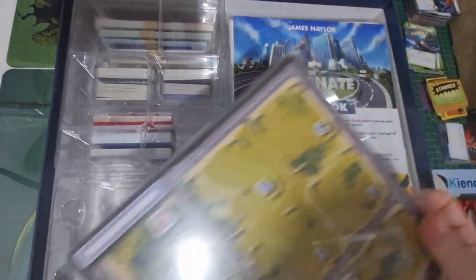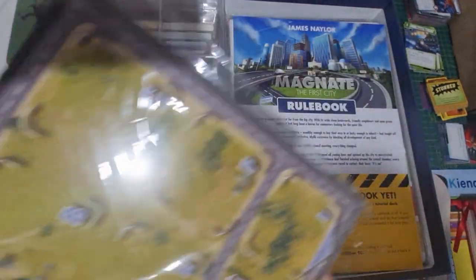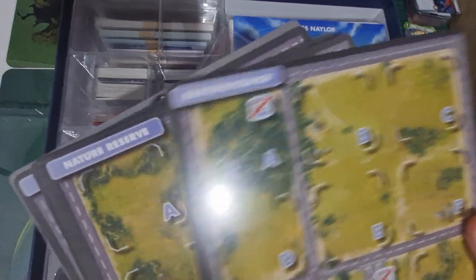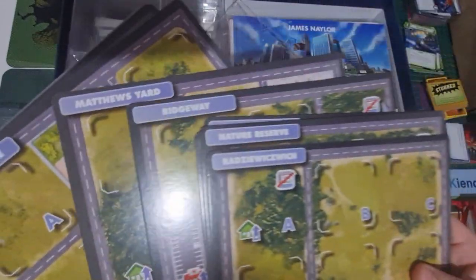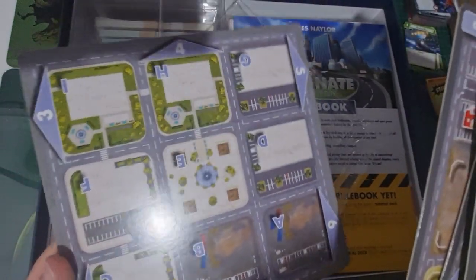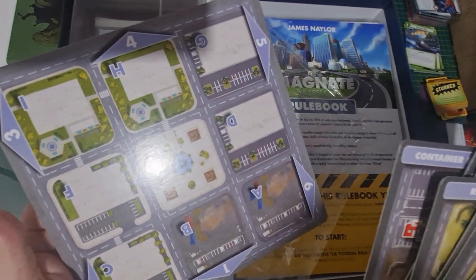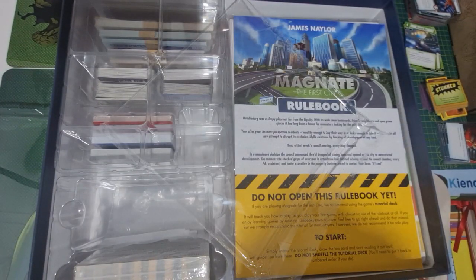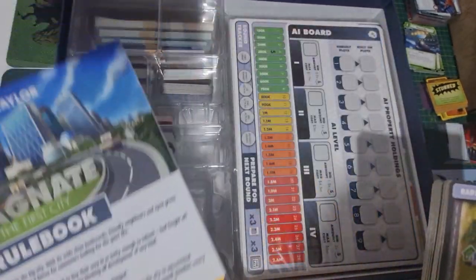And then you've got some map tiles here which looks nice. On the back it just says Magnate. You've got Nature Reserve, Train Station, Heldstown, Ridgeway, Matthew's Yard, Moral Grove, Municipal Airport, Lindor, Container Port, and then this piece which I don't understand — it doesn't have a name on it. On the back it's grey. So I'm guessing maybe that starts in the city at the beginning of the game. I'm assuming that's some kind of initial layout piece, but obviously I've never seen this game played so forgive me if I've got that wrong.